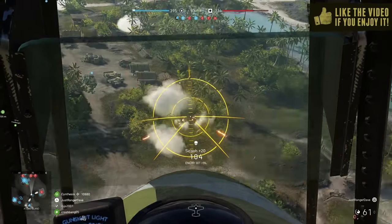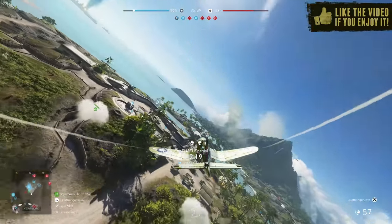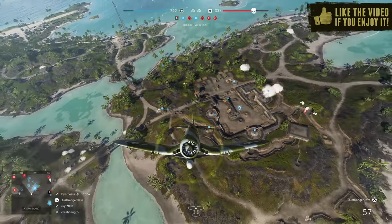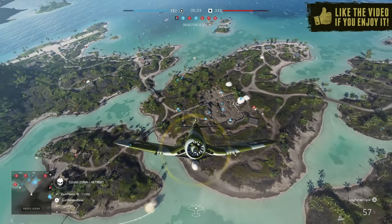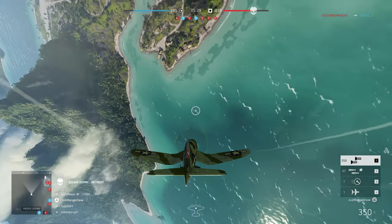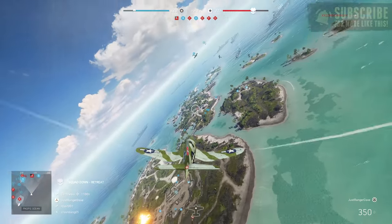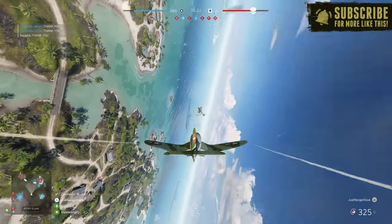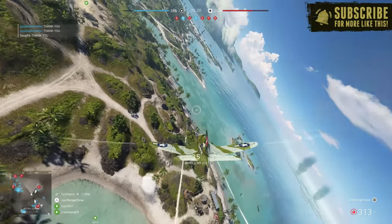As awesome as the Battlefield V Pacific content drop has been overall, there was one gadget that definitely broke my heart. This thing was actually in the launch trailer and it looked awesome. I figured that pilots might finally get a cool unique gadget to use for their planes. I'm talking of course about the Glide Bomb, launched from beneath a Corsair fighter.